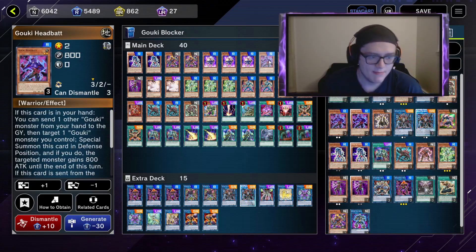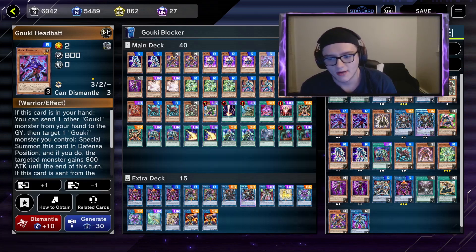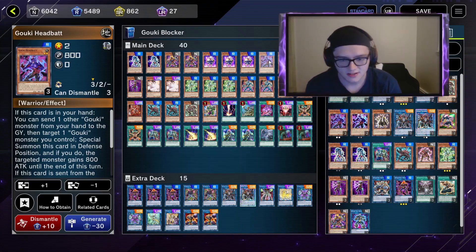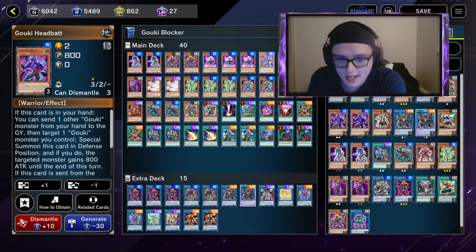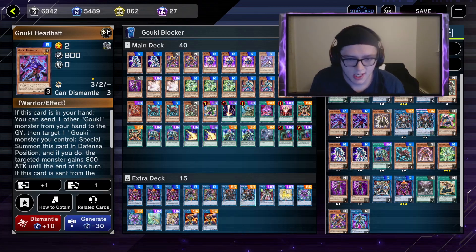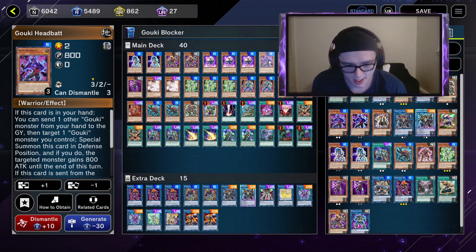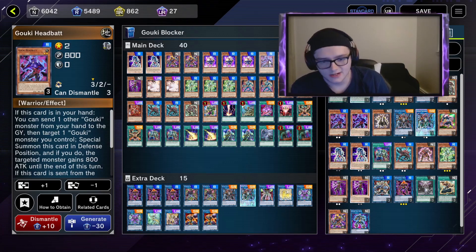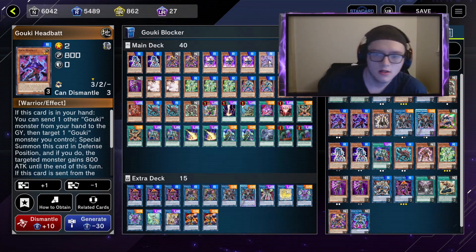Next up is Goki Head Bat, a very important combo card. I feel like three is too much, but I would play three if you don't like one of my other options — three is very good for that. If you draw Goki Head Bat with a normal summon in your first hand, you can still do the combo, and if you add it to your hand for the second part of the combo, it's very nice as well.